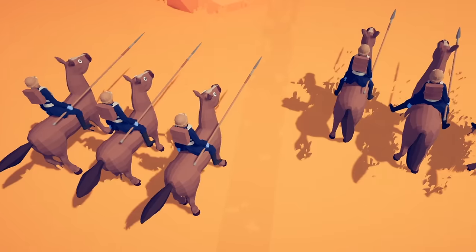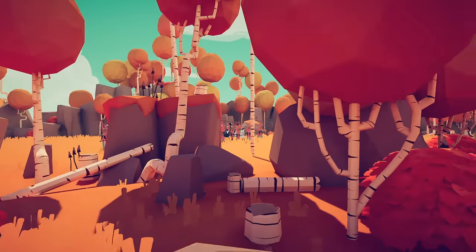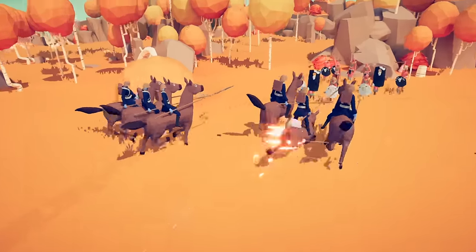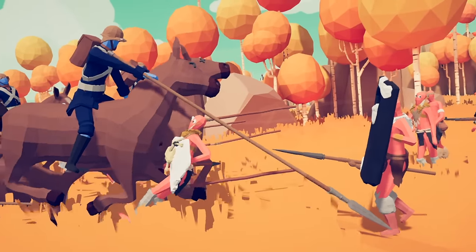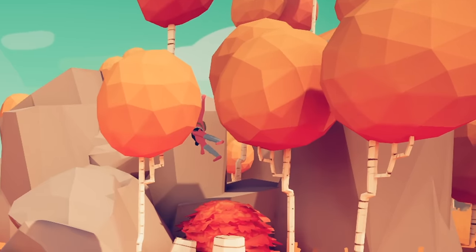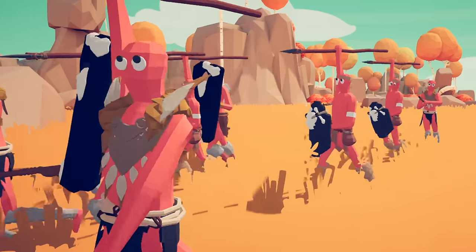The Zulu scouts advance, drawing many Brits out of cover. But the main Zulu army is hidden from sight, and so begins the advance. Let's watch the auxiliary cavalry go into the Zulus — big first impact, but then the artillery. Zulu reinforcements have arrived.